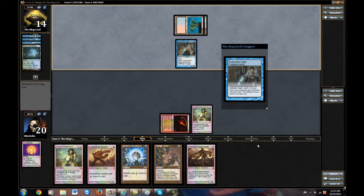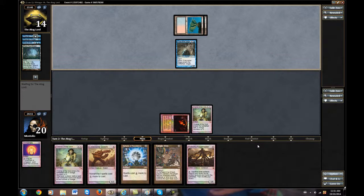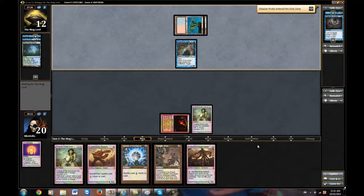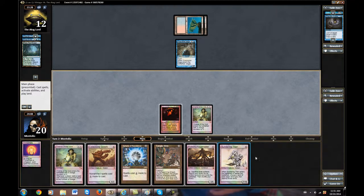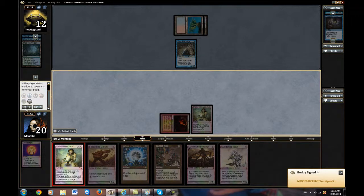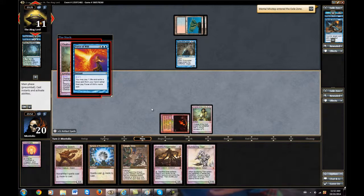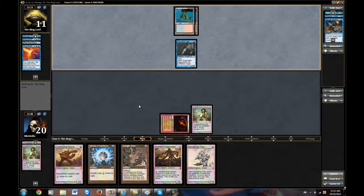Pyromancer here, Snapcaster. Gitaxian Probe. So my opponent has now nugged himself for eight life. That was single-handedly the worst card we could have drawn here, but I think we've just got to try and get a Chalice at one out. If my opponent plays something like a Dack, then it's obviously not very good for us. Definitely a good Force of Will there.